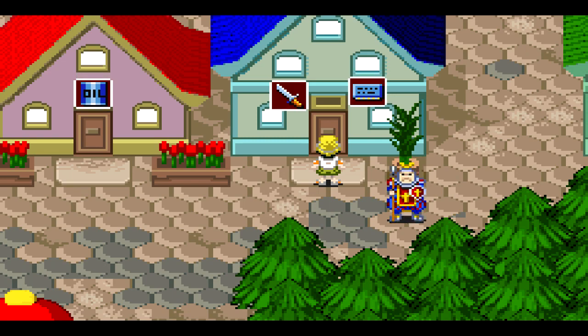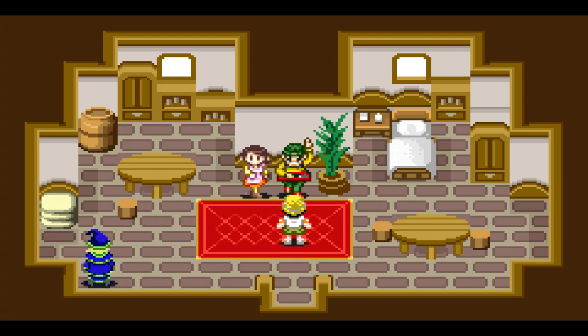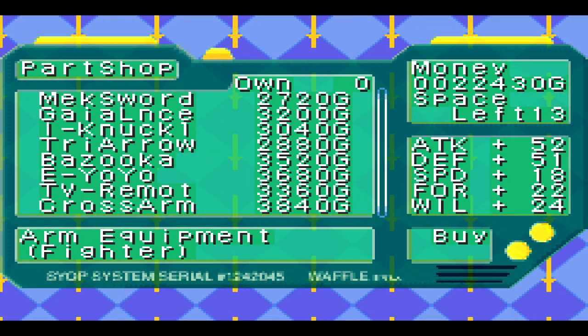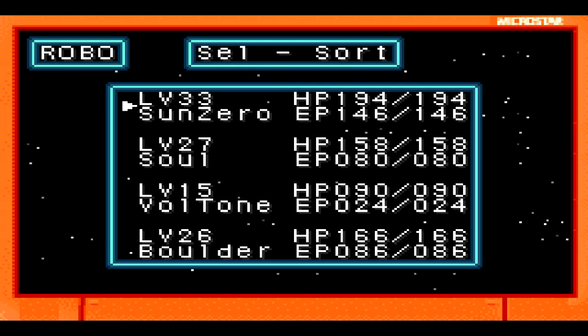In this episode, we're gonna start our new search in this new area — the other side of the castle — by going to the parts shop. They have new parts here, and like I always tell you, you wanna go to the shop and buy new items to upgrade.